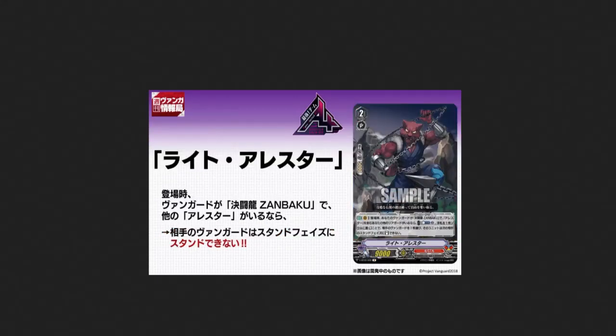From there we have Right Arrestor, a grade 2 with 9k power. When placed, if you have a vanguard with Dueling Zabakio in your name and you control another Arrestor rear guard, cost counter blast two, place one card from your hand into soul - choose one of your opponent's vanguards, and this unit cannot stand during your opponent's next stand phase. So not only are you taking away their ride, you're taking away their stand and draw power as well. That's pretty solid.